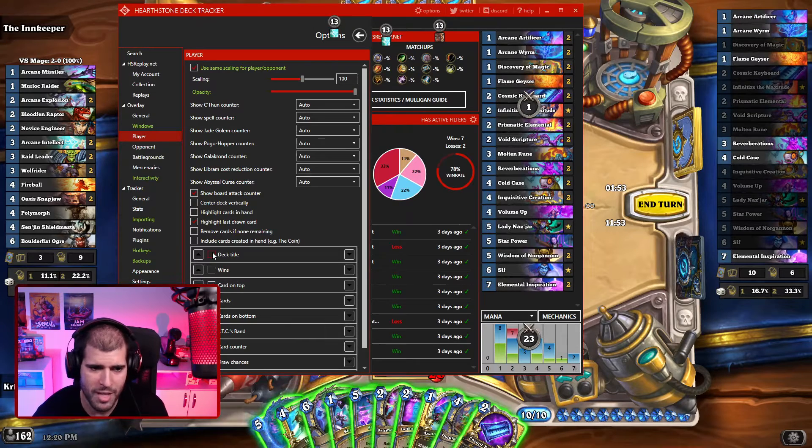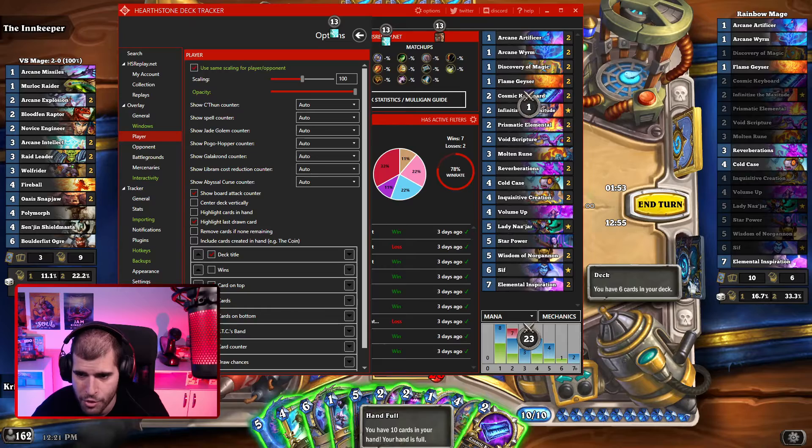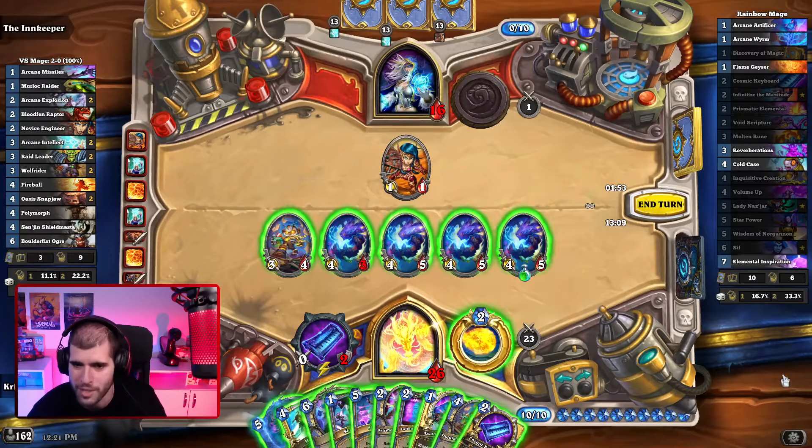At the bottom we have deck title, which is not really that important. We have wins, which shows you the amount of wins you have. Card on top helps you with dredge mechanics — for instance if you're playing a hunter or warrior and you play a card that looks at the bottom of your deck, this would tell you what's coming next turn. Cards at bottom shows what's at the bottom when you play dredge cards like Aquatic Form. The card counter is actually pretty important — it shows you how many cards you have in your hand (right now we have 10) and how many cards are left in your deck (we have 6).